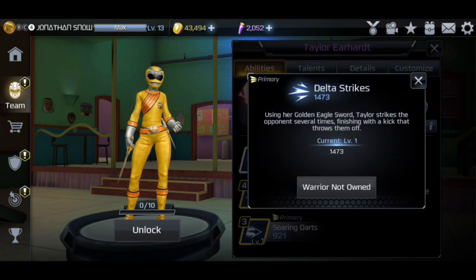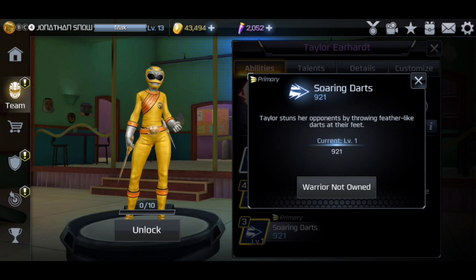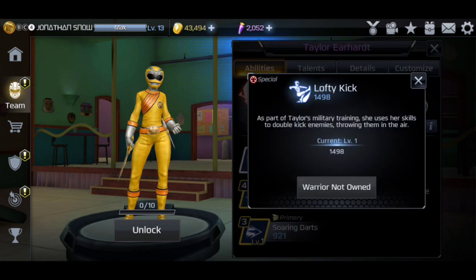For the primary moves we have two strikes. The first one's called Delta Strikes — using her golden eagle sword, Taylor strikes the opponent several times, finishing with a kick that throws them off. Then we have Soaring Darts — Taylor stuns her opponents by throwing feather-like darts at their feet, so that's a stun move.